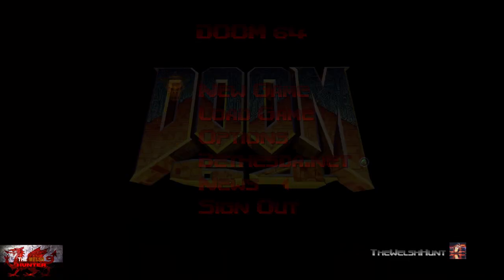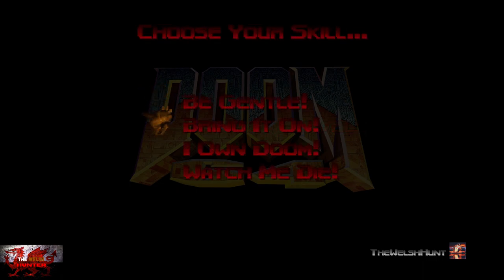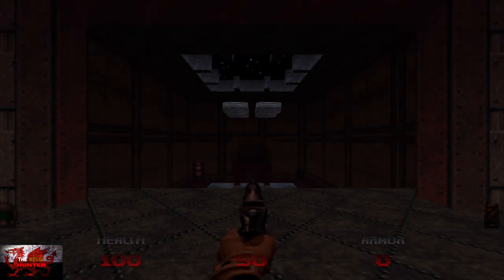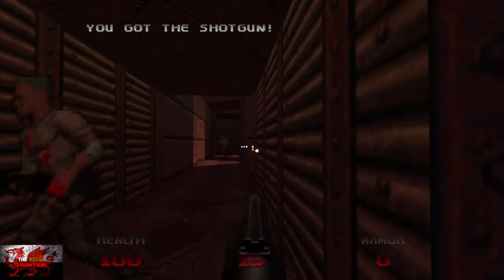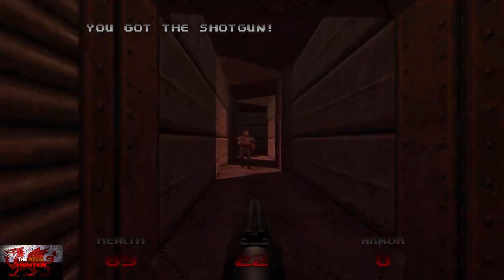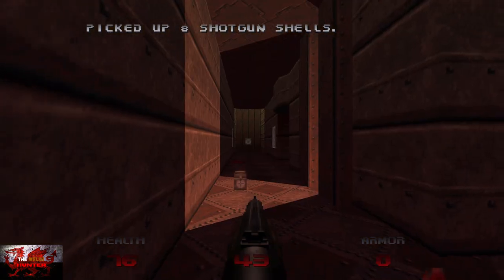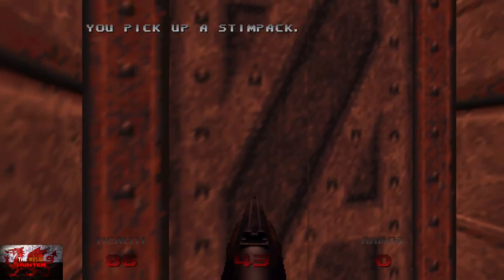Now we're going to do another level. We're going to go to New Game, Doom 64, on 'Be Gentle' difficulty — no codes or passwords this time. Drop down, grab a shotgun. There's going to be two enemies around the corner, and a third one as well — kill them all. Grab some health if you need it, then go back and through the door.